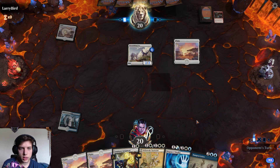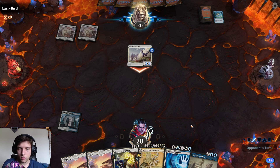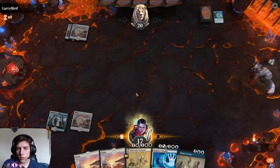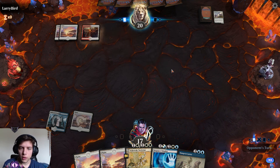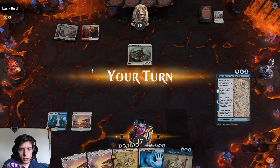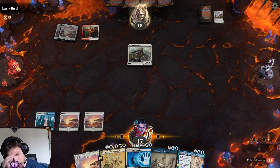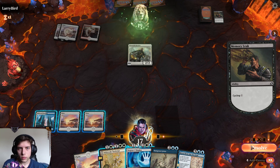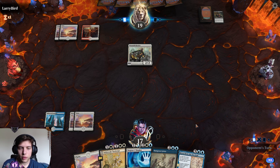Okay, we're playing versus Cycling. Cycling will not expect us to be able to kill their Flourishing Fox, which is pretty good for us. A Summary Judgment can kill Flourishing Fox very easily. They're gonna go very aggressive here. I don't see Lurrus — I respect your decision. We don't want to leave Flourishing Fox up forever, although we could deal with it with Dungeon guys. It's just too difficult a creature to have to fight.